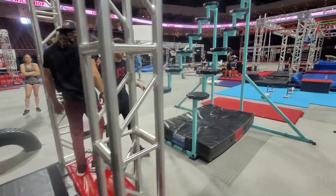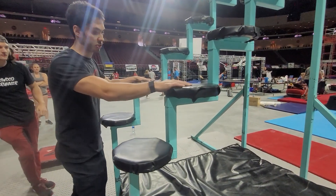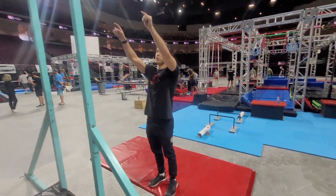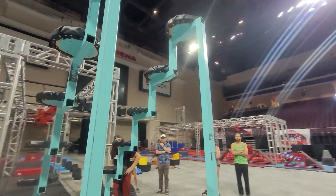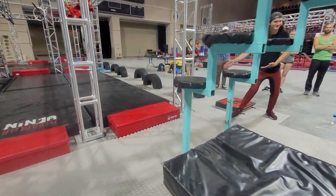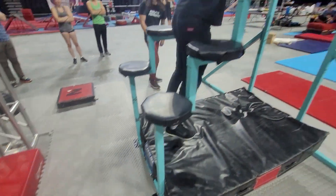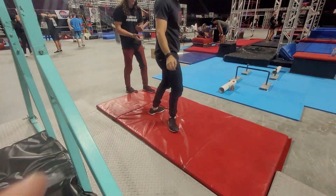The next obstacle is hands only on black, besides the mat, all the way to this platform here. Due to safety reasons, it's recommended to go to the top and then dismount, because it's kind of hard to shoot through. But you're allowed to if you want, as long as you use hands only. The starting point is on red, so no feet on the gray, and dismount on the red only.